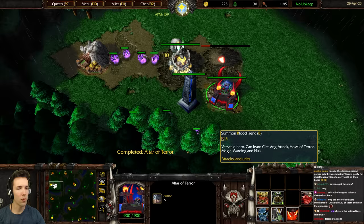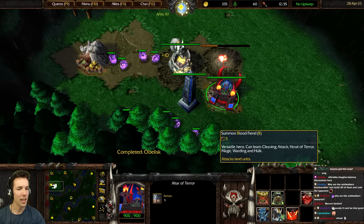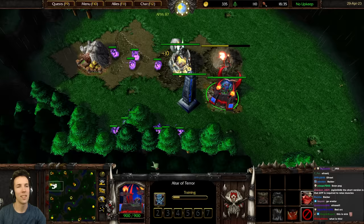What do we go? Raider, Hellcaller, Elder Warlock, Bloodfiend, or Efreet — so cool. Soul Ingest, Incantus Vivere, cleaving attack, half terror, magic warding, and Hulk Bloodfiend. Archimonde — let's go Elder Warlock. What does it do? Can learn Energy Redistribution, Iron Maiden, Lifetap, and Incantus Decadara.